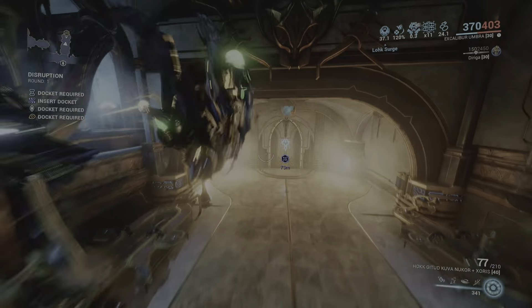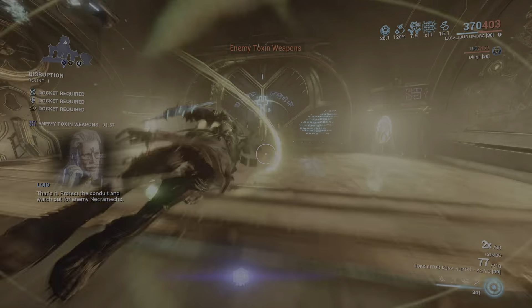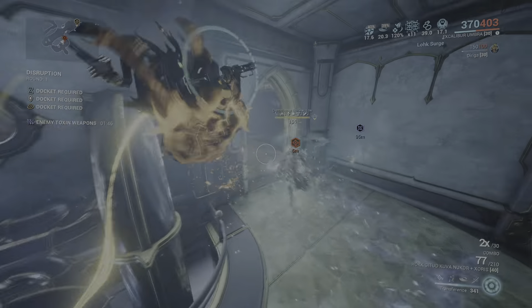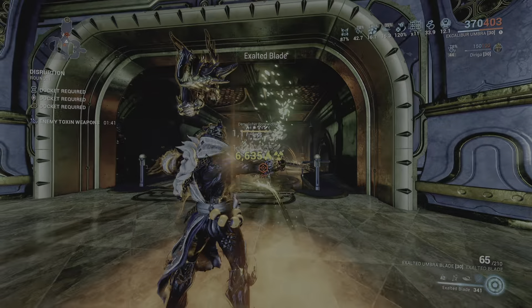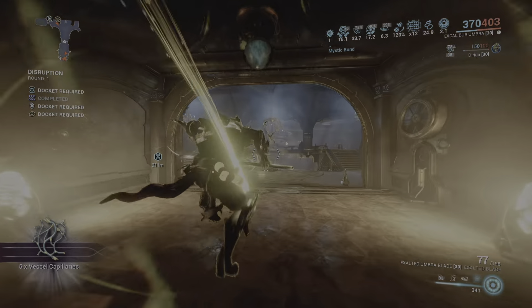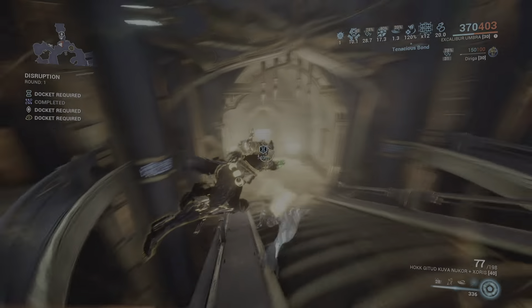Again, this build is not of my own creation — it's my own twist on it. The original creator, or at least who I saw come up with it, is Voltaz. We go in, armor strip, then break out the Exalted Blade. Did you see that? There was a massive delay on those heat procs, but did you see that big damage? Those massive ticks? It's quite strong — very, very strong.